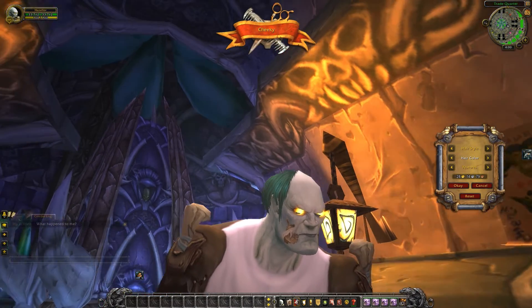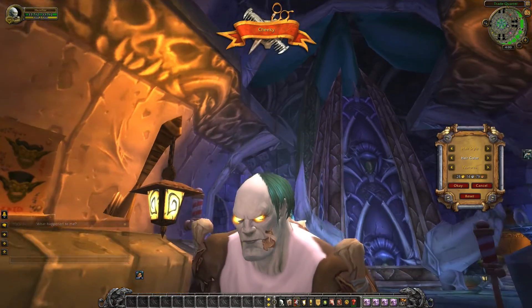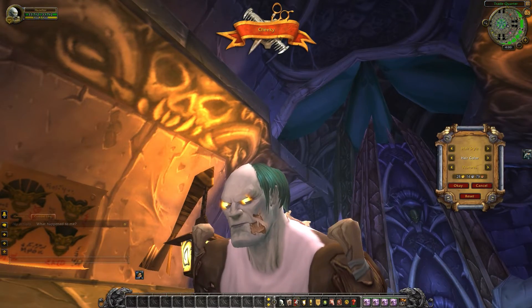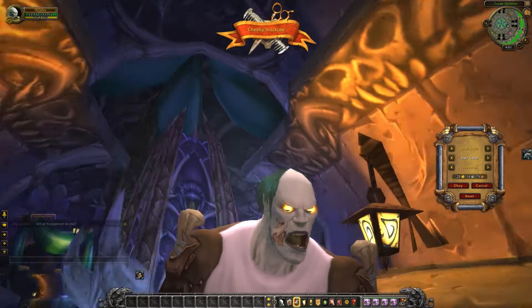Next we have cheeky. Closed mouth, yellow glowy eyes. A little bit of clipping on the eye glow there — that needs some work. And some adorable little puckered cheeks. Cheeky slack jaw.